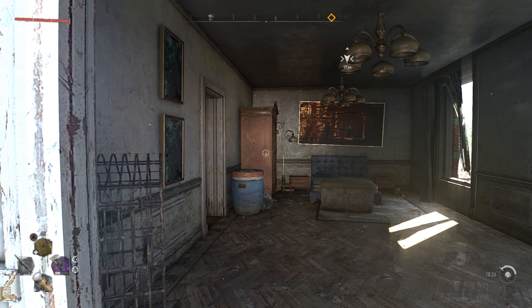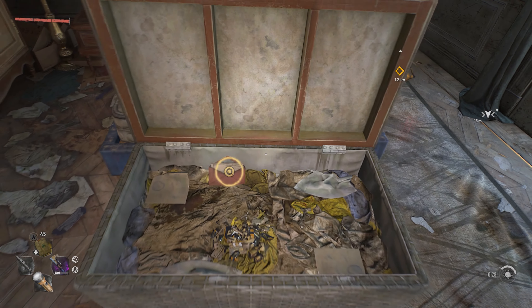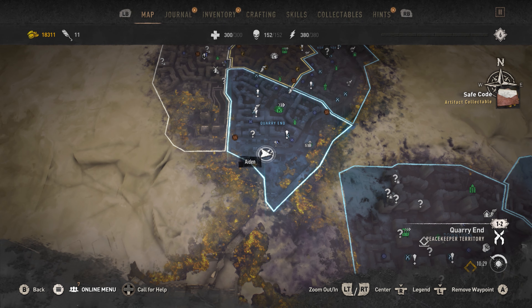Alrighty, I am at the next safe location for the next red rubber duck. If you guys want the note that goes along with it, there is this little chest right here. You can pick the safe code up, and then I will show you real quick where we are at on the map.